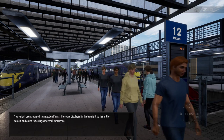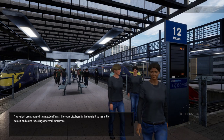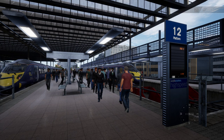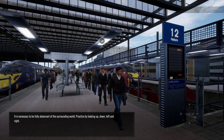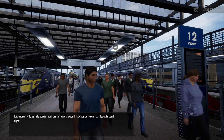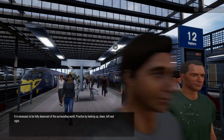You've just been awarded some action points. These are displayed in the top right corner of the screen and count towards your overall experience. It is necessary to be fully observant of the surrounding world. Practice by looking up, down, left and right.